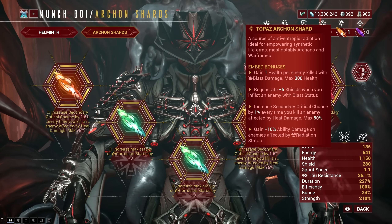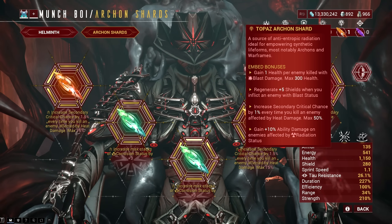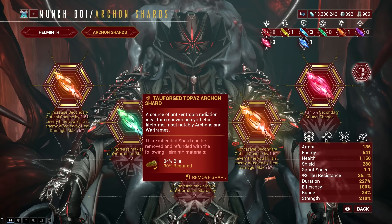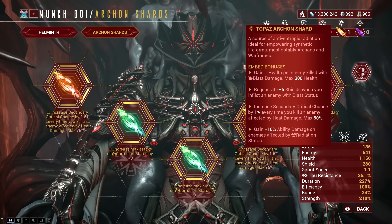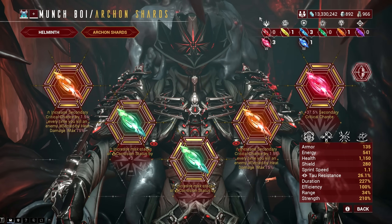These have potential synergies, especially the Radiation buff with the new Warframe Cyte-09, Oberon, or even Wisp with her fourth ability. However, I can't test it right now due to lacking resources to remove and slot the Archon Shards. The most interesting and probably most universal buff among the four in the Topaz Archon Shard is the perk where you gain a max 50% critical chance bonus after killing enemies affected by Heat damage.